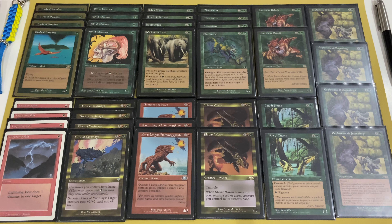The deck is built around Fires of Yavimaya, giving creatures haste. If you don't need the haste because your creatures are already attacking, you can sacrifice the enchantment to give a creature +2/+2. The last card is Lightning Bolt — the only spell that doesn't buff your own creatures or synergize with them. It just kills opponent creatures or deals a little direct damage.